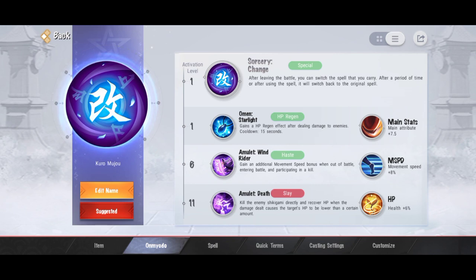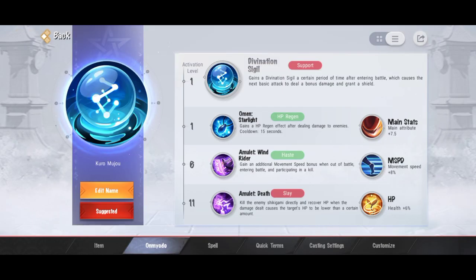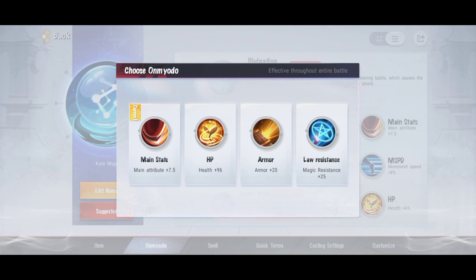Omyodo utama udah dibahas, sekarang bahas yang primary untuk activation level 1. Yang pertama ada Kiai - ngasih mana regen. Terus Omen Star Starlight - ngasih HP regen. Terus Occult Sedohan - serangan pertama ke Shikigami ngasih damage tambahan. Terus ada Channel Butterflies - selama pertandingan berlangsung bakal ngasih base HP nambah terus. Untuk secondary pertama ada Mainstead - nambahin semua atribut. Ada HP - nambah darah. Ada Armor - nambah armor. Dan ada Magic Resist.